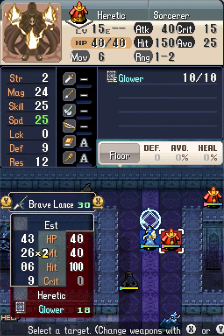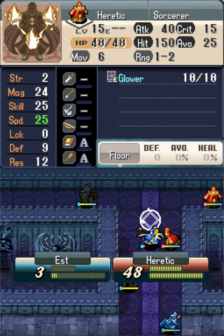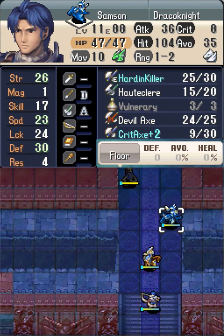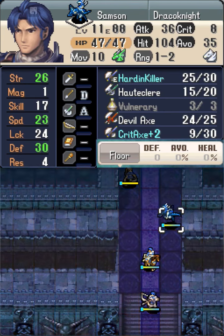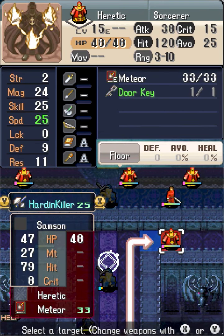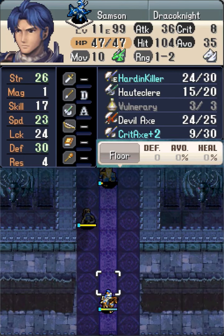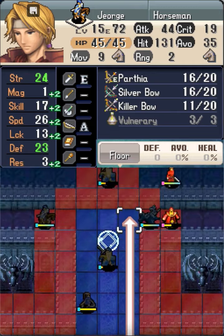The rest of the units take this time to get as much experience as they can. With Samson's support, George is going to get another kill and another level up.